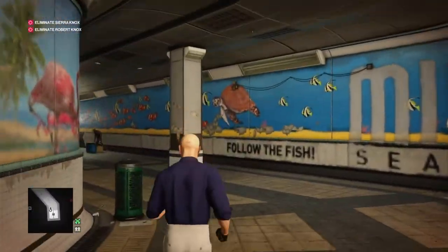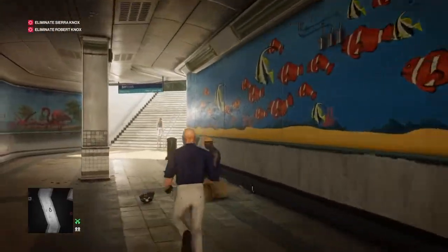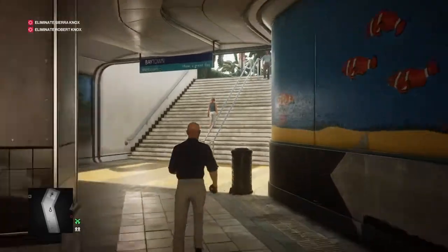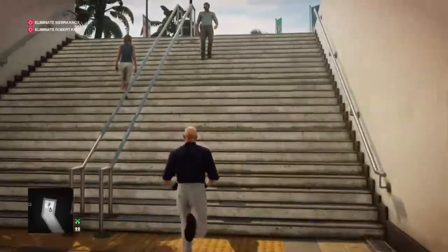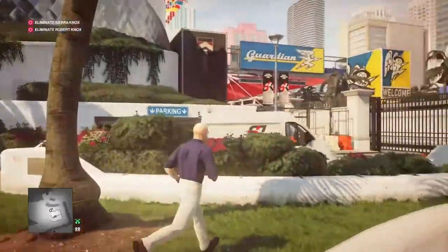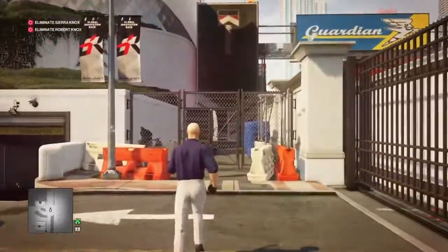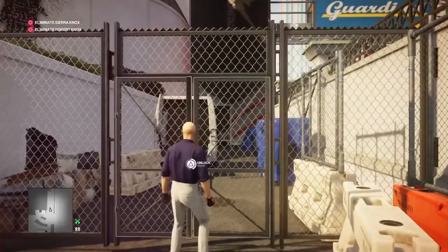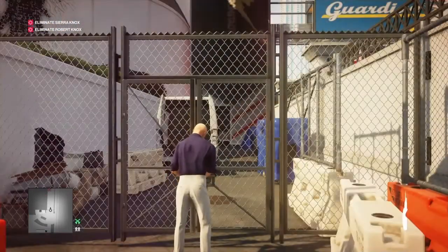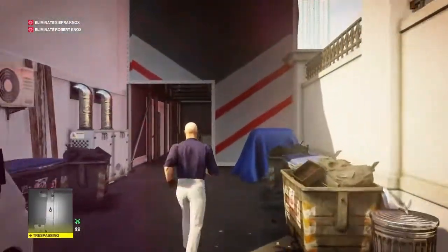Right from the start we're going to make our way under the racetrack via the underpass and take care of Robert Knox as quickly as possible. Once we're through the tunnel we're going to hang a quick U-turn to avoid the camera and use our lockpick on the gate.